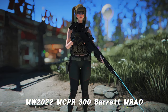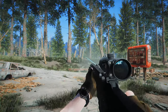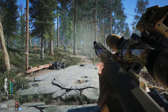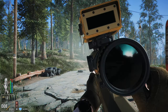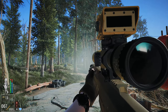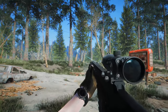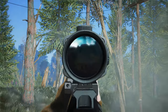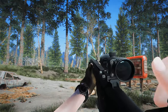Next up, let me introduce you to the MW 2022 MCPR-300 Barrett MRAD mod, uploaded to NexusMods just two days ago. This is the latest sniper rifle addition, bringing the MCPR-300 from Modern Warfare 2 2022 into Fallout 4, featuring the exact same model, textures, sounds, and animations from the original game. The feel of using the sniper rifle is quite satisfying. It comes with a pistol grip, foldable bipod, and even allows you to attach a tactical laser. The sound of the sniper rifle is a bit on the quiet side, but it was the same in the original game. If you're a fan of Modern Warfare, adding this mod could be a great choice for you.